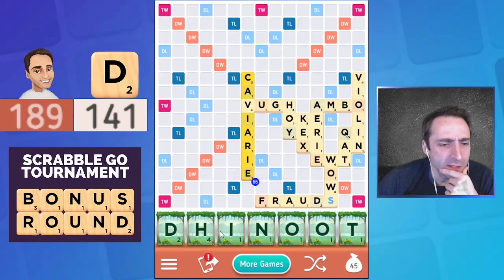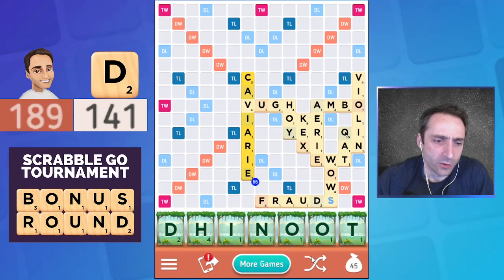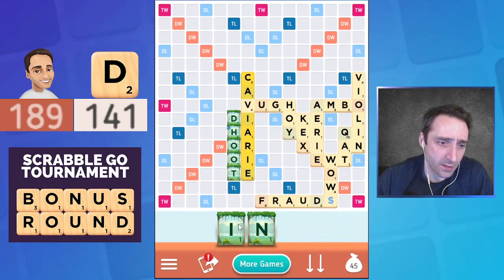Looking at the next set of letters, I don't think I have a bingo here just looking around. However, I do have an H, and the H plays in a whole bunch of spots here — plays here, plays here. Definitely going to be some good plays with the H somewhere or other. Something like this is going to be really strong — 42 points.